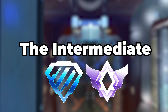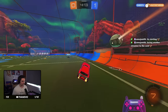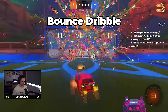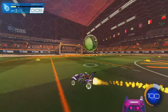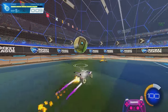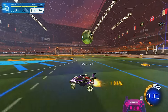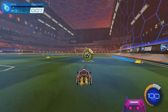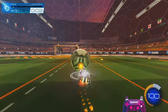Now onto the intermediate level packs, focusing on players around Diamond and Champion. The first pack is Bounce Dribble. This whole pack is dedicated to giving you another tool to use when starting a dribble, adding another skill to your skill set and giving you more options when you're on the ball. At these ranks you're learning how to do everything and which skill to use at what time. Adding bounce dribbles into your gameplay is a really easy way to score easier goals when dribbling the ball or in a 1v1 situation.